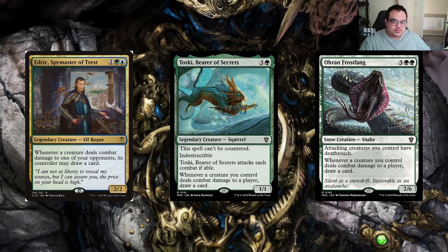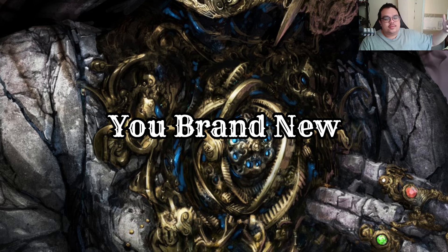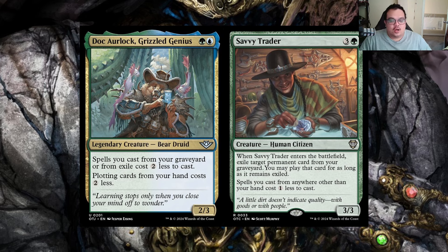Ohran Frost Fang is really cool because it gives opponents a choice of whether they want to trade their creatures or not, even when we don't have unblockable creatures on board. Now for the brand new cards from the upcoming set — Doc Arlock Grizzly Genius is a Simic legendary creature bear druid. Spells you cast from graveyard or exile cost two less to cast, and plotting cards from your hand costs two less. It's a two-three, which is overstated. The plotting part doesn't really matter — what matters is the discount on cards we're exiling with Gonti.